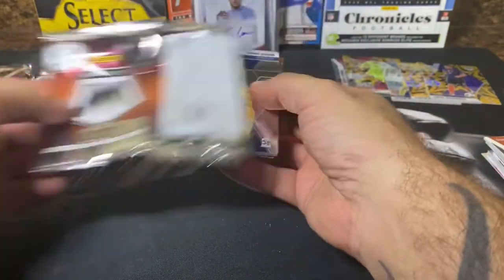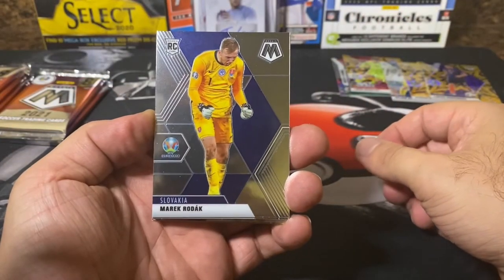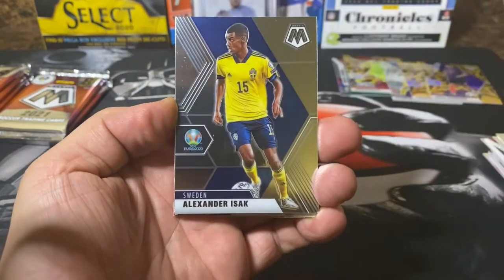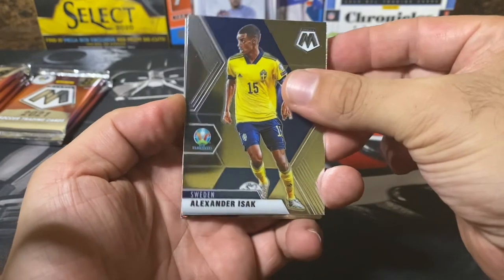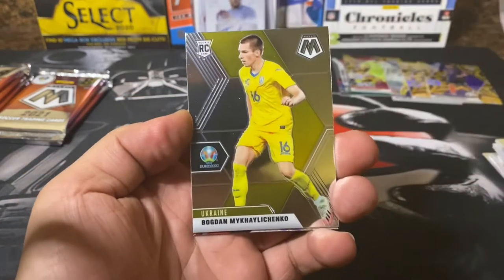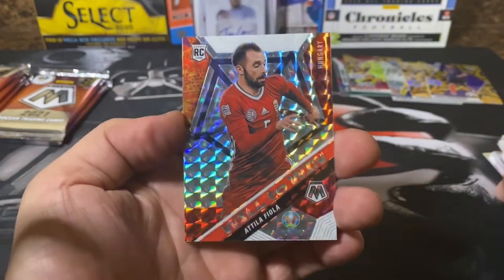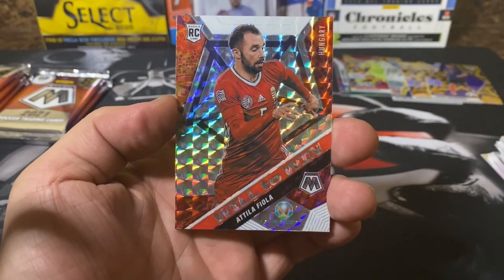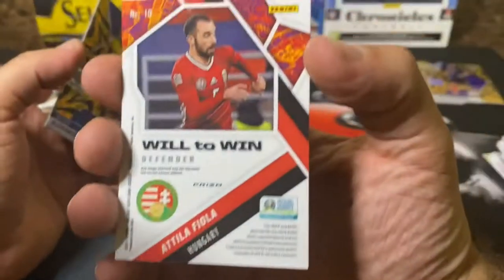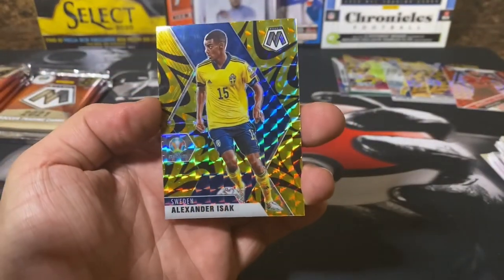It appears that you're supposed to get gold fluorescents in every pack, which is totally fine by me. Pack four: Rhodak, Schuller, Wainer from Austria, Alexander Isaac, and Donna Ruma out of Italy, and Bogdan again from Ukraine. Our next parallel prism is Fiola — Will to Win, Fiola from Hungary, very nice looking card. And our next gold fluorescent is Alexander Isaac.